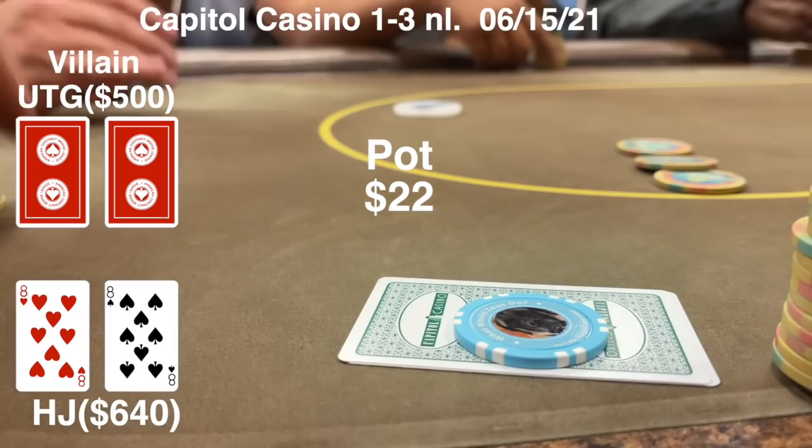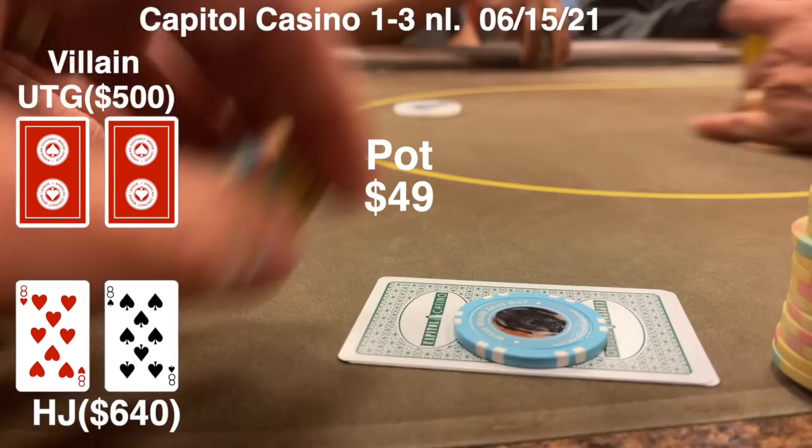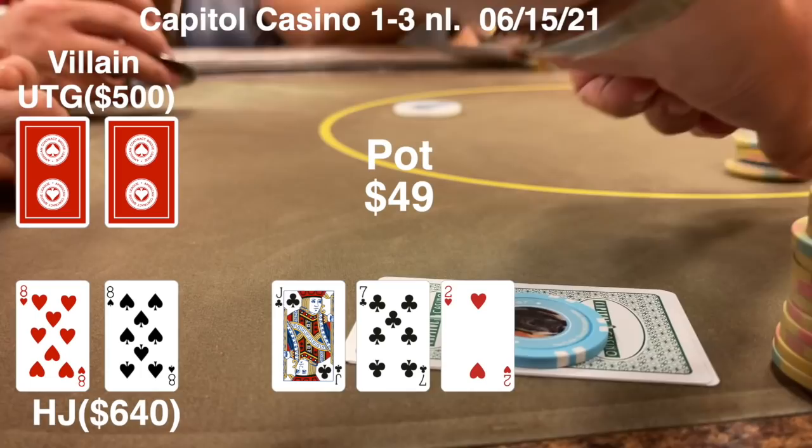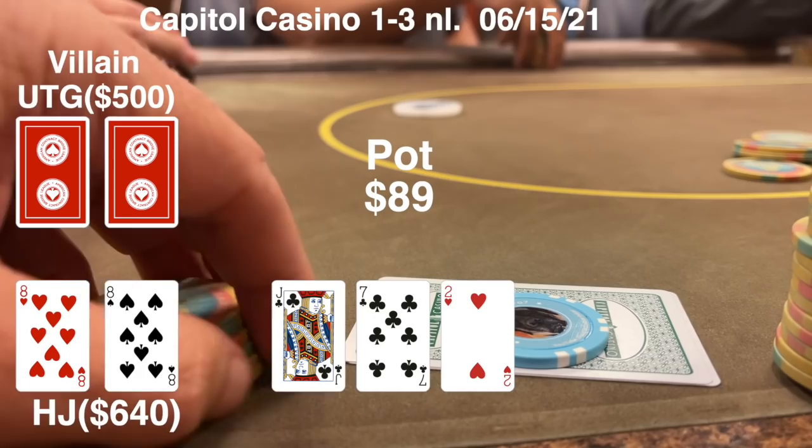The player limps from early position. I raise with pocket 8s from the hijack. Both the big blind and the limper put in the call, so we're going three ways to a flop. Flop is Jack-7-deuce with two clubs. We don't have an 8 of clubs in our hand, but one check to us and we're going to continue for $20. There's only one overcard - we're probably good in this situation.